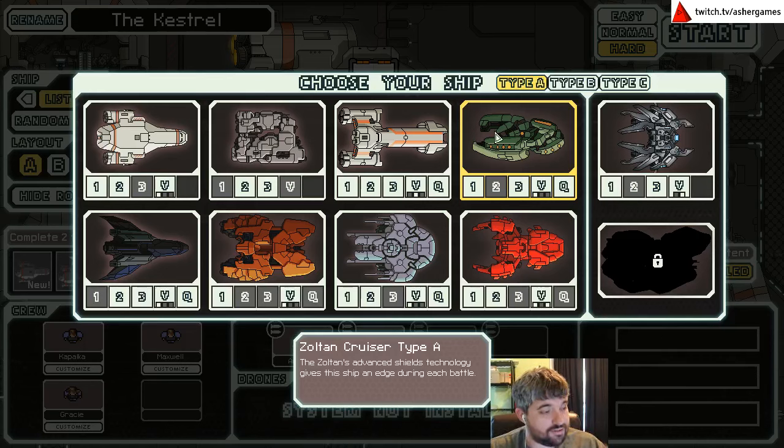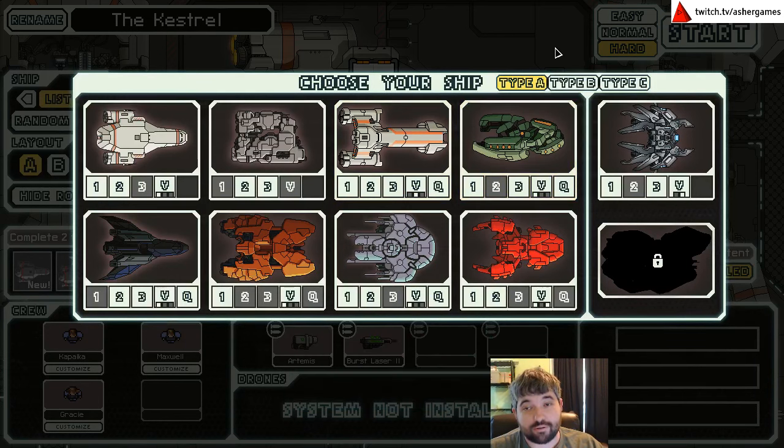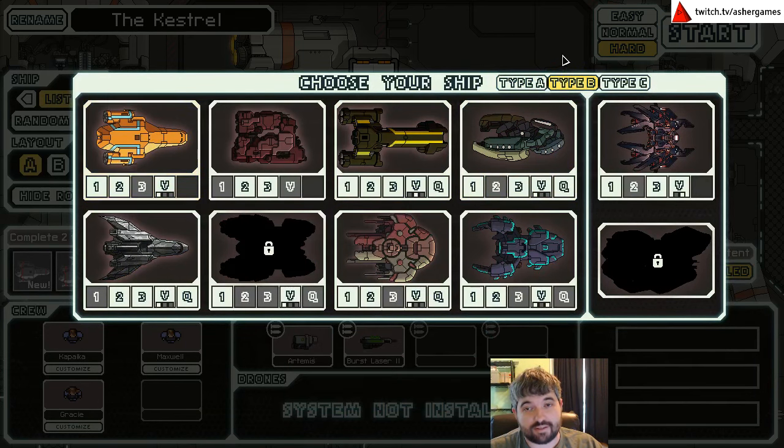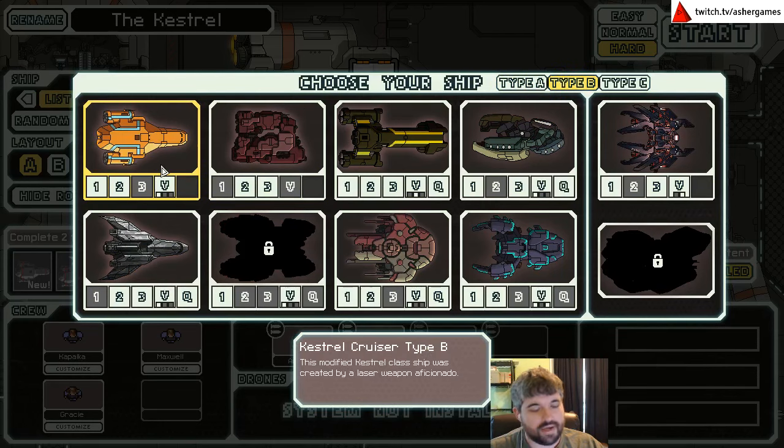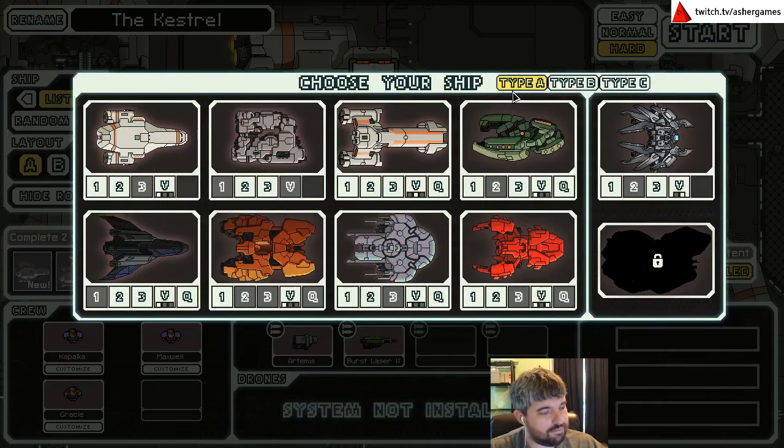It was a good try. If I had not hired three crew with the explicit purpose of unlocking the Crystal B or the Kestrel B, I'm sure I would have been in much better shape by the time we got to sector 8. But we'll do Kestrel B for a roll.